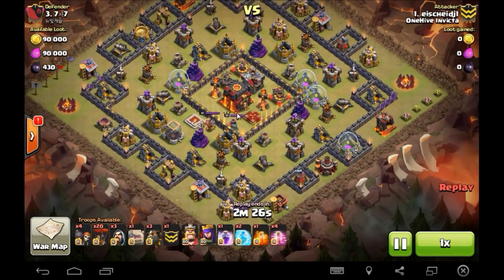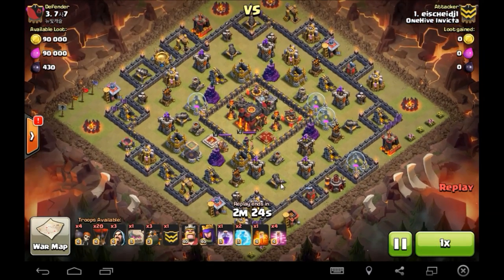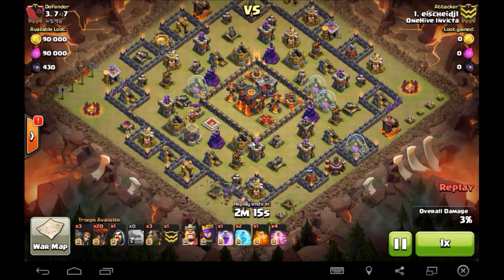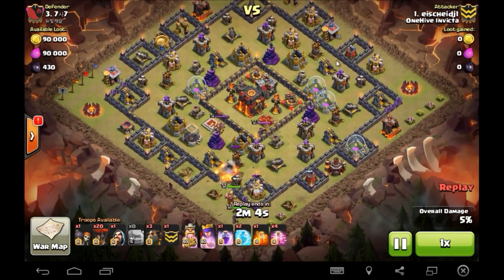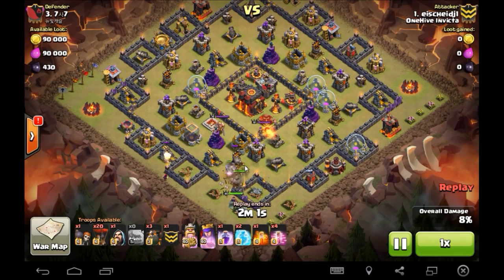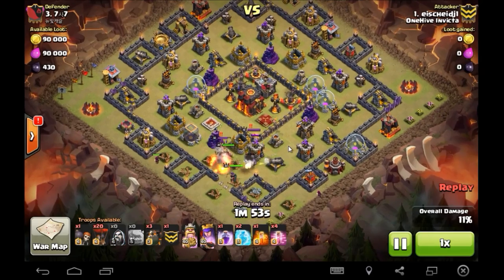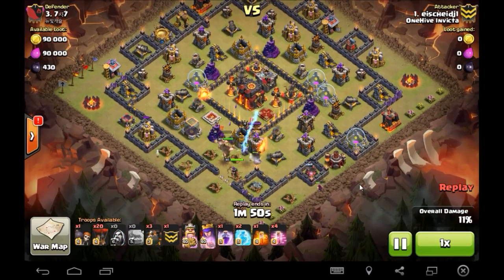We're going to jump into Ice's nice TH10 triple. One of those anti-two-star, very wide ring bases — this isn't necessarily a bad idea when you're looking for anti-two. It's kind of difficult to make sure your golems go into that core. I was talking about this with a guy in my other clan — he's really struggling getting the two stars on these ring bases. The struggle is figuring out how to funnel your golems through the defenses into the core. But Ice is not going for two stars here — he's going for the triple.